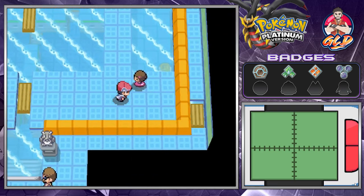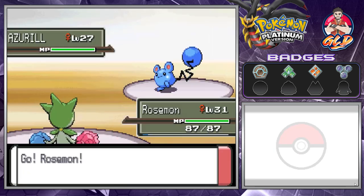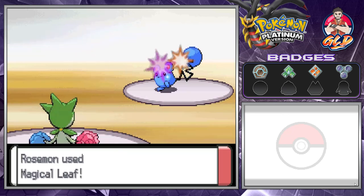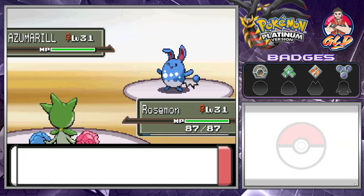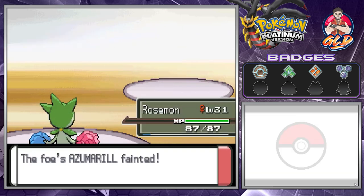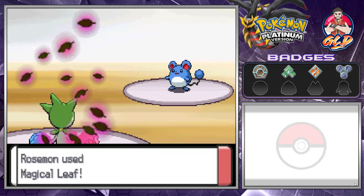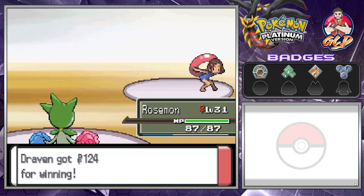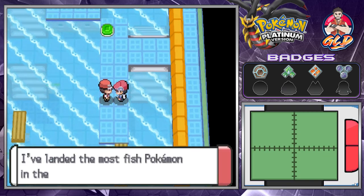We've already defeated this kid. Now we got another kid waiting. Let's continue the battle. Here's a fun fact: Azurill is not really a Water-type Pokemon — it's still Normal-type for some reason. We have to go with Giga Drain because this guy is hitting us with Rollout. Save our Giga Drains because we're going to be needing those.